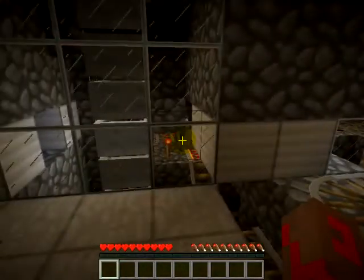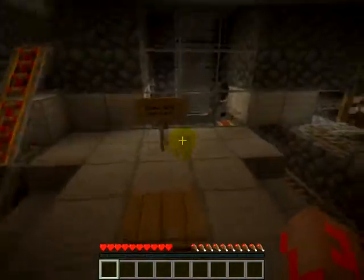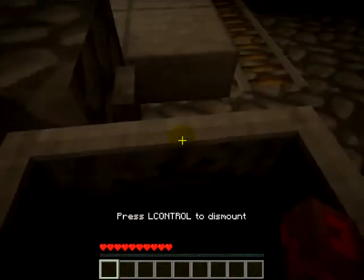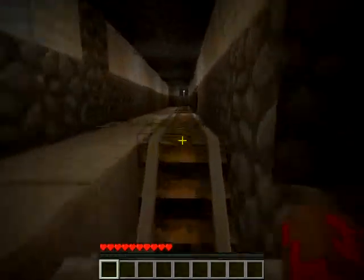There's a digital dispenser down there powered by redstone. So when we step on this pressure plate — ta-da! Also, the way you get going is you push the button, look forward, and push W. That's how you get going.